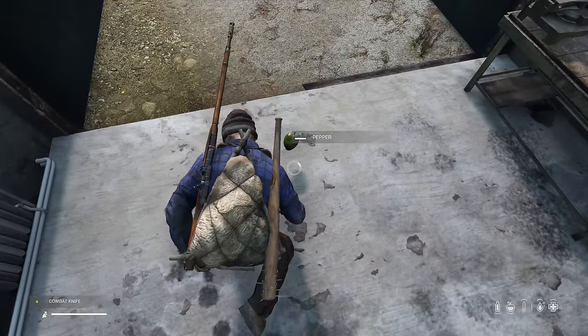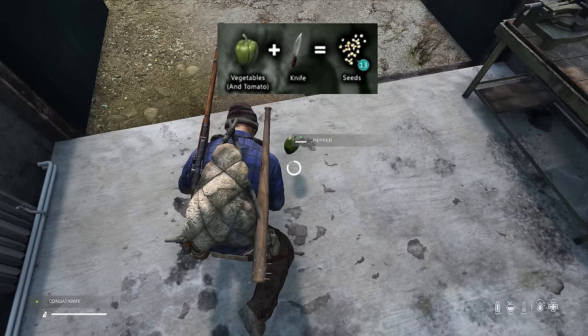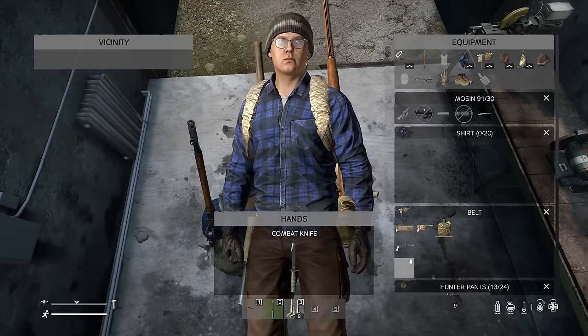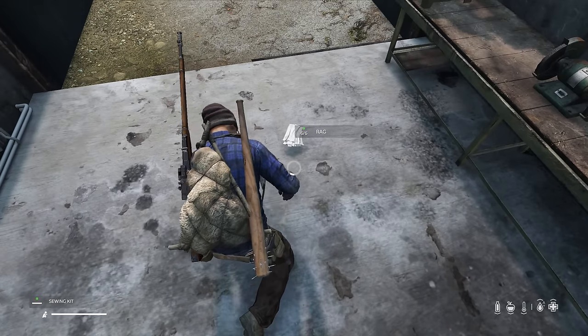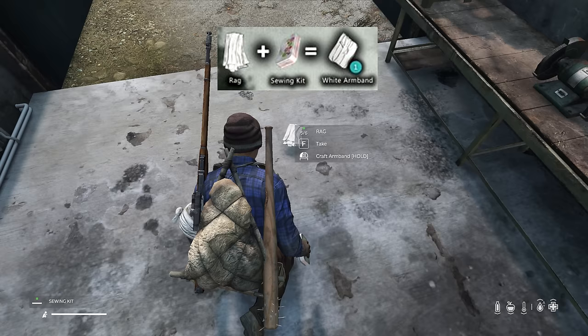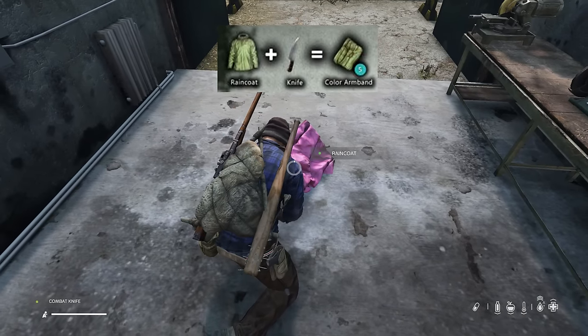A couple of other quick survival crafts: you can cut the seeds out of a vegetable with a knife and then replant the seeds for a sustainable food source — more information on agriculture can be found in my farming guide. This last one is good for those of you running in squads: craft a white armband by combining a sewing kit and a rag, or craft a colored armband by cutting up any colored raincoat.